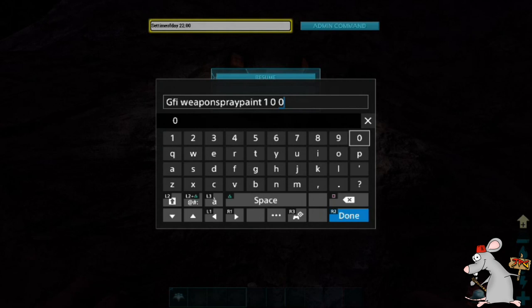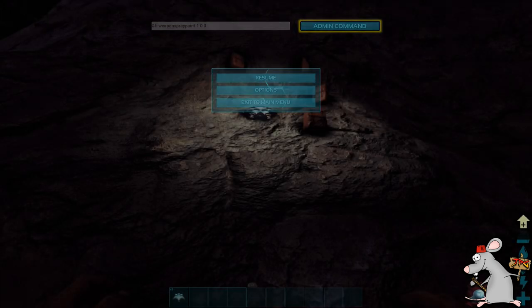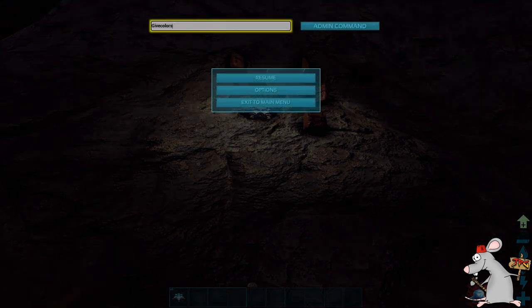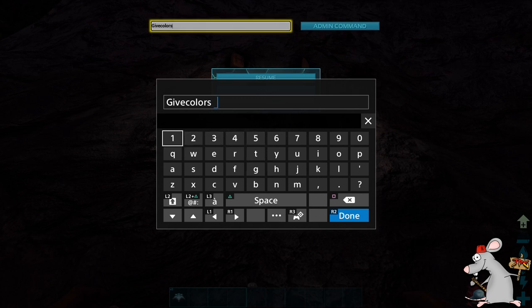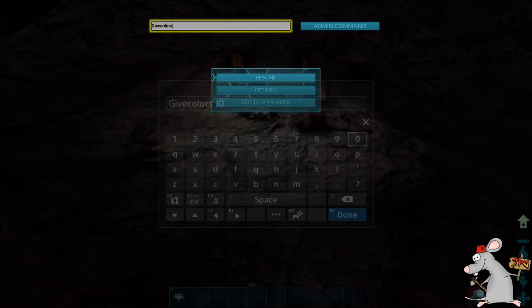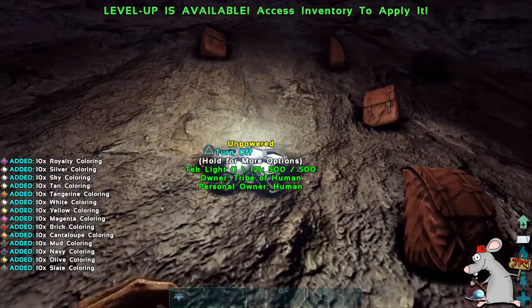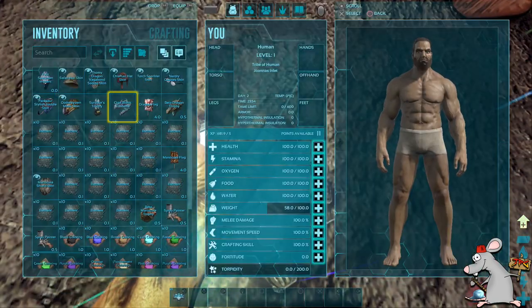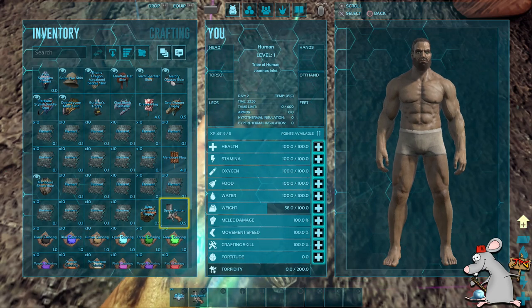Let's get some colour up in here. The code for the spray paint is GFI, leave a space, weapon spray paint, leave a space, one, leave a space, zero, leave a space, zero. That will give you the spray paints and you can go ahead and add the colours. If you want all the colours, it's give colors — no spaces — leave a space, then type in how many you want. Note it's the American spelling of colours, so make sure you use the American way. Get your spray can, put your colour on it, and you can go a little bit mad.